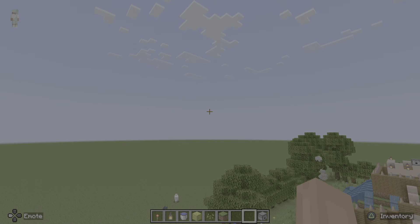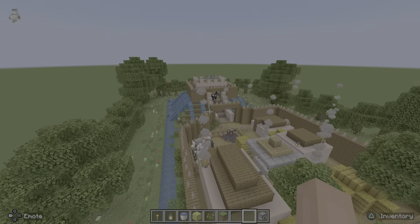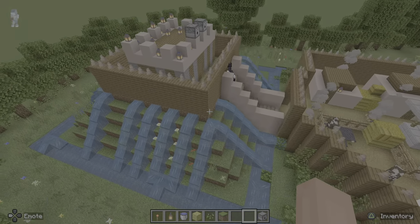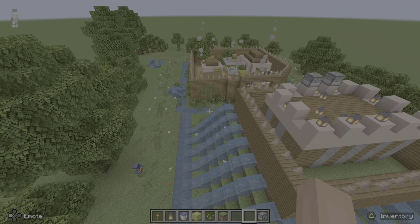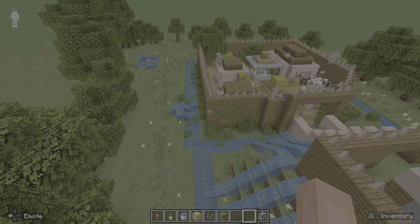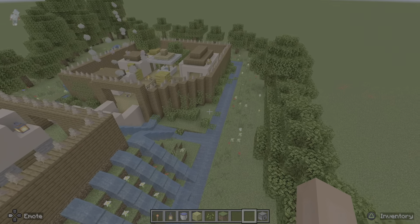Okay, hi Mr. Lapham, it's me Grayson, and this is my homework. So this is the bailey. You're probably wondering why I put water here — I just thought, I don't know, to make it more realistic. I thought they might put water there so people can't really get up. I know it's kind of stupid, but I'm really sorry.